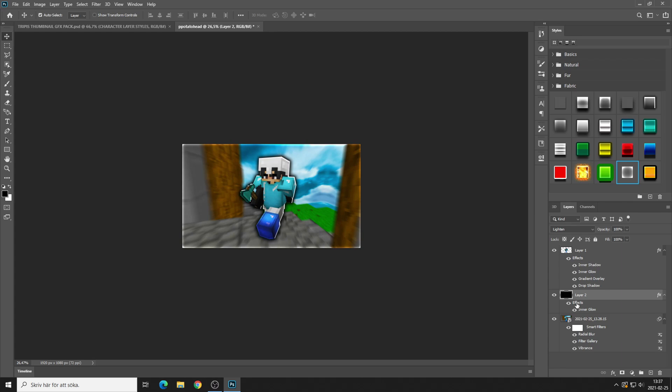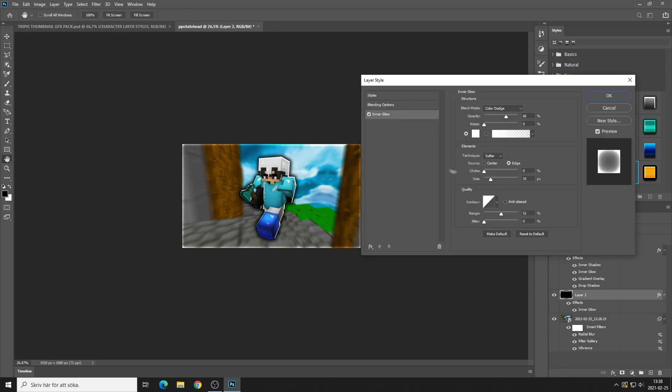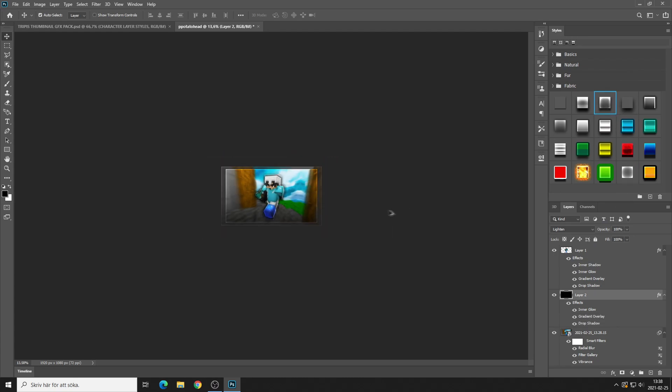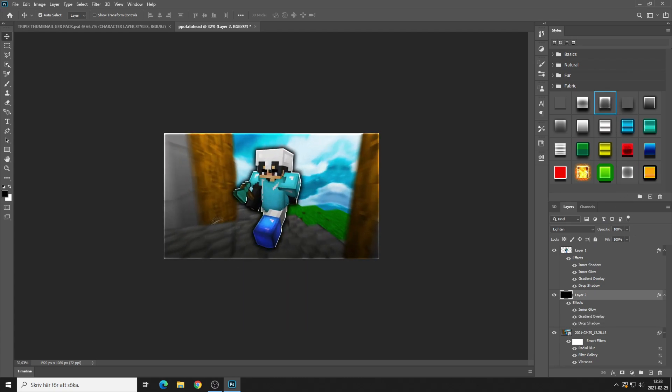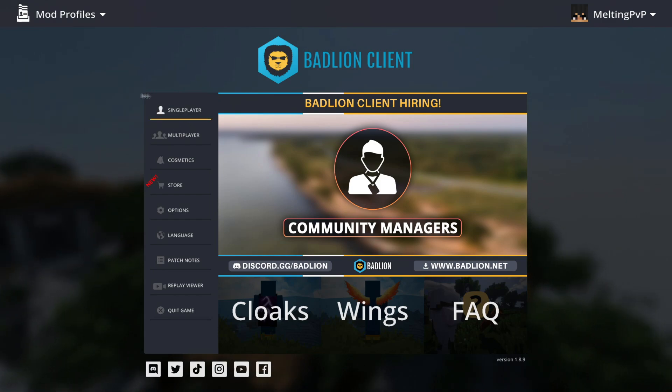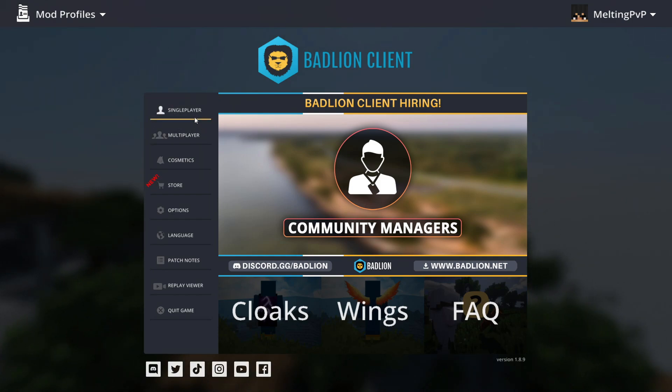Before we jump into it, I'm actually going to show you guys two ways to make thumbnails. The first one is going to be in 3D, like you're seeing yourself from a third-person perspective, and the other one is going to be from your first-person perspective when you hit somebody. Alright, so I just hopped on Badline client.